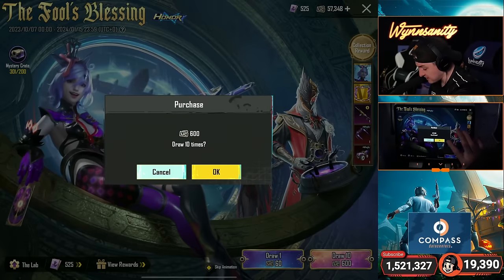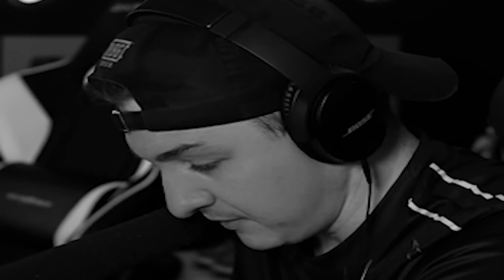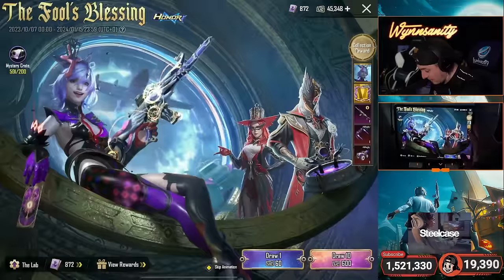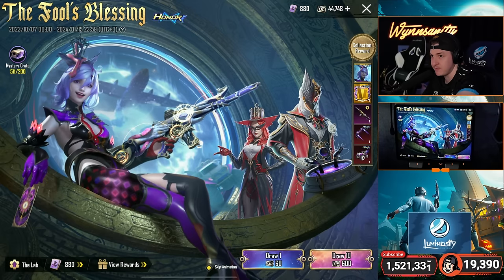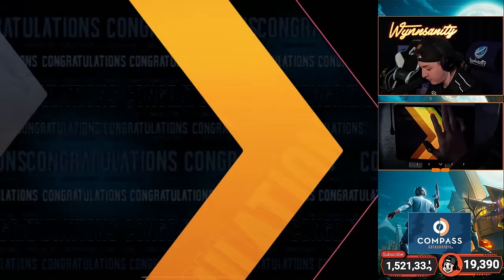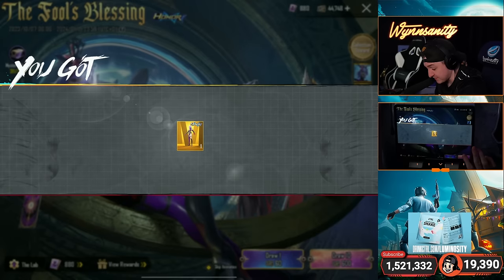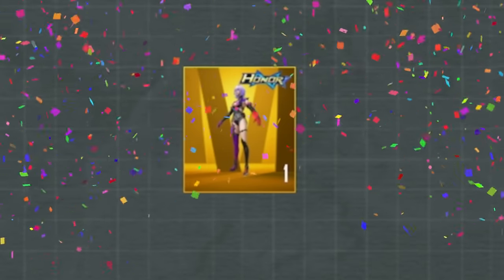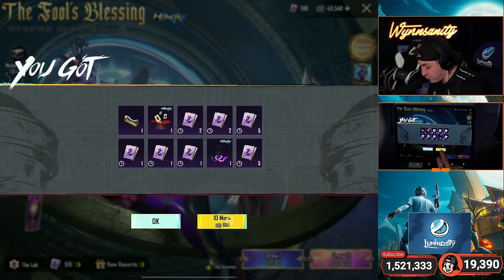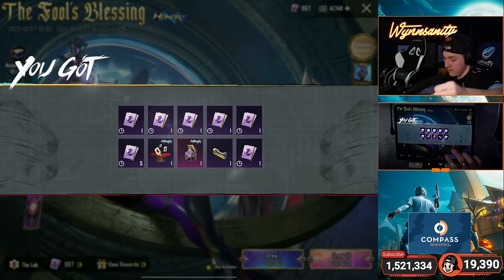That's pretty dope. Let's keep going — we still have 57,000 UC, but please don't make me actually spend all 57,000. I forgot — open the side crate. All right, we have mystery crates. Oh no way — you can get the ultimate from the side crate. Holy crap! We also got a mythic. Can we get the SCAR? Gun lab ready — three, two, one...